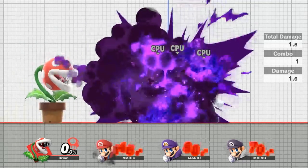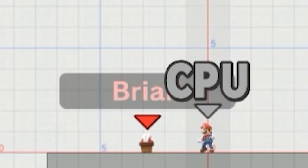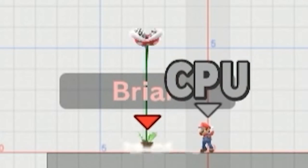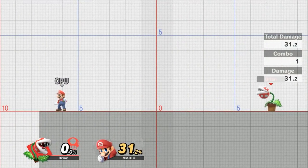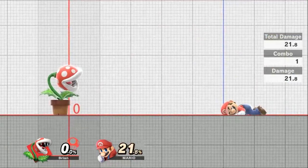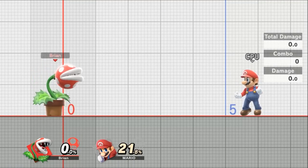Piranha Plant's down special is Long Stem Stride. It extends plus six in height and can even connect at plus seven. While charging you can angle the attack forward or back by tilting the controller left or right. The range to the side is seven squares, dealing 31.2% damage at max extension. Up close it deals 21% damage, so use this as a ranged attack — the further away, the more damage.